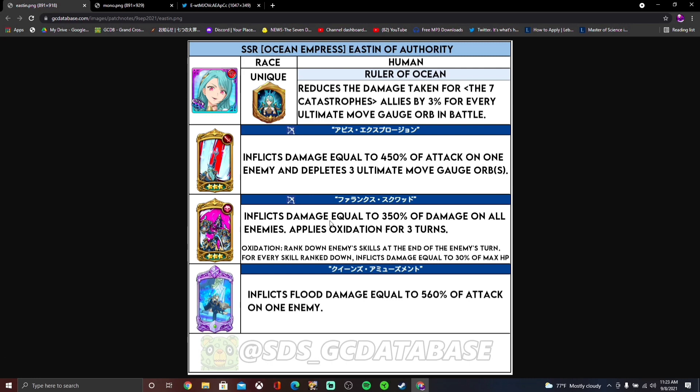Her second skill is a new type — an AoE attack with a debuff called oxidation. What this does is it ranks down enemy skills at the end of their turn, and for every skill that was ranked down, it inflicts damage equal to 30% of max HP. I don't know if this stacks, but if you rank down two opponent cards, would they take 60% of max damage? I don't think it stacks — I think it's just one debuff — but if it does stack, that's actually gonna be insane.